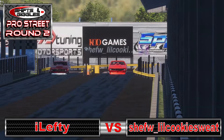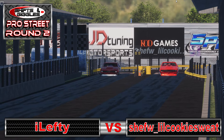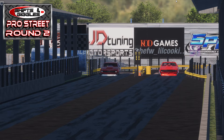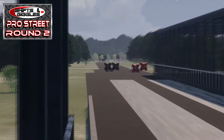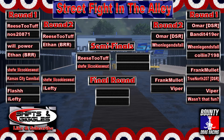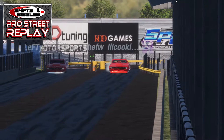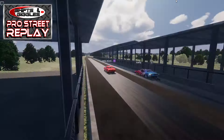Red Camaros pair up for our next matchup — iLefty in the turbocharged entry in the far lane, and Lil Cookie Sweat staging in the nitrous car in the near lane. Cookie ran a 3.818 to take out Kansas City Cannibal in round one; iLefty used a 3.845 hole-shot win over Flash. Cookie gets the great light, takes the lead, and takes the win, running a 3.822 at 192 to move on to the semi-final meeting with Reece Too Tough. Cookie likely left a little ET on the starting line, but the nitrous car had more than enough to gap the turbo.